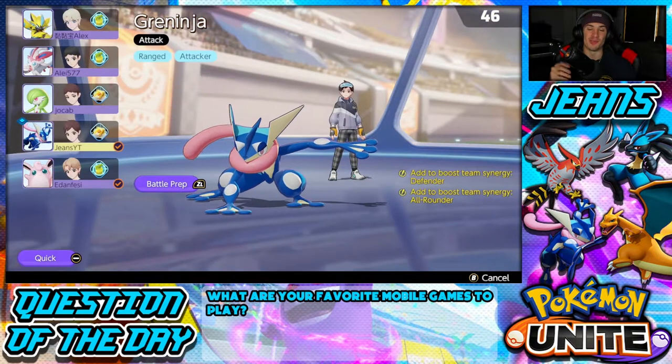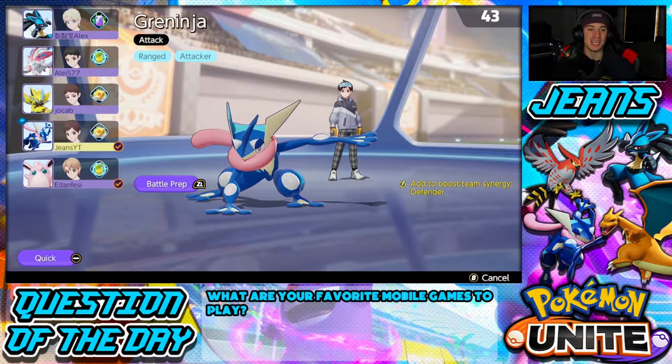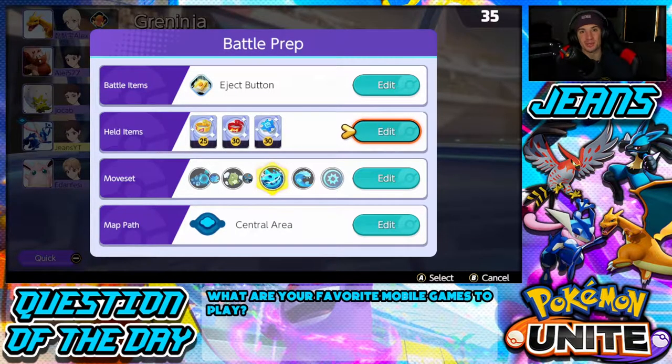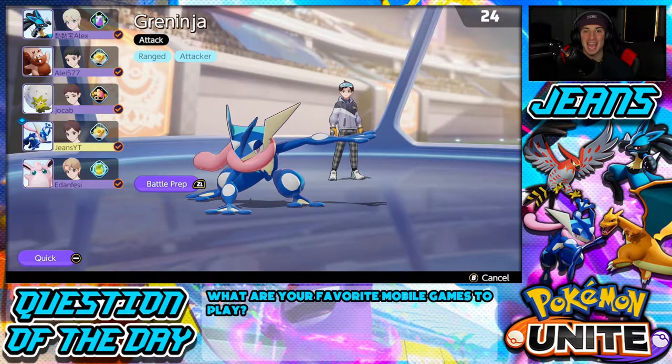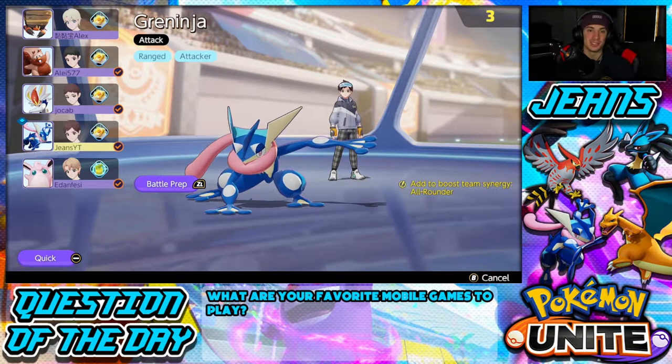Now let's hop into some master tier unite battles. I was able to lock in Greninja and call the central lane because I really like playing central lane with him. We're using the Muscle Band, Focus Band, and Buddy Barrier, with the Eject Button as our battle item. I noticed the season for Pokémon Unite ends in about 10 days. Coming up on the channel: new season content, Series 11 for Pokémon Sword and Shield, Diamond and Pearl remakes, and Legends Arceus gameplay — including guides and livestreams starting very soon.